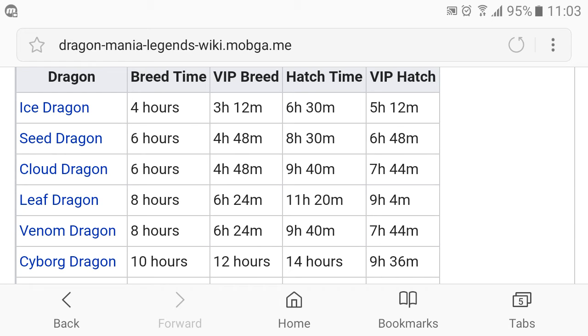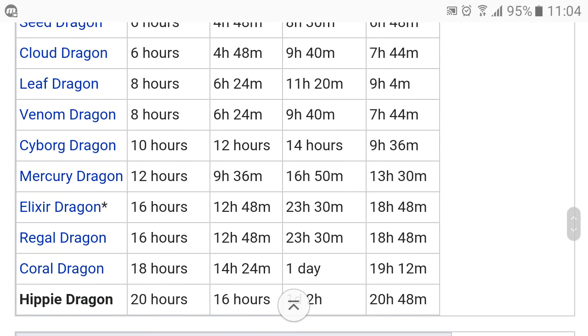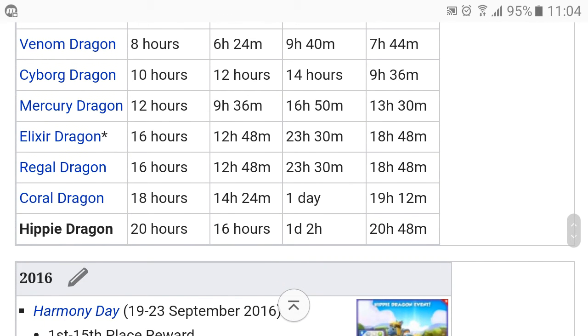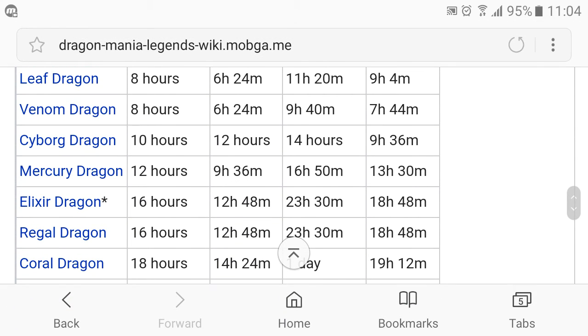The first outcome is the ice dragon with a 4-hour breeding timer, or 3 hours and 12 minutes for VIP. Then there's either the seed or the cloud dragon with a 6-hour timer, or 4 hours and 48 minutes. After that, you can get either a leaf or a venom dragon with an 8-hour timer, or 6 hours and 24 minutes. Then there's the cyborg dragon with a 10-hour breeding timer.